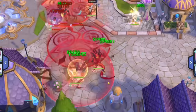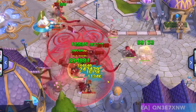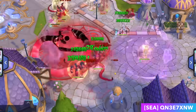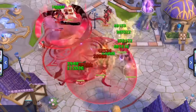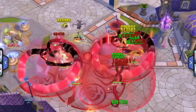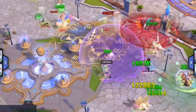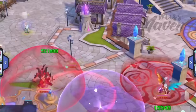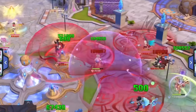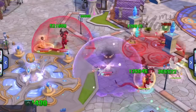Jormungandr has proven to be one of the top classes in China's servers' PvP and GVG setting. His Serpent Form's Fire Breath auto-attacks can bypass the high skill damage reduction buff in PvP and GVG maps, allowing him to deal massive AoE fire magic damage to multiple enemies. He also has useful utility skills that can clear enemy field effects, turning them into his own Serpent domain, and has high chances of inflicting abnormal statuses on enemies.